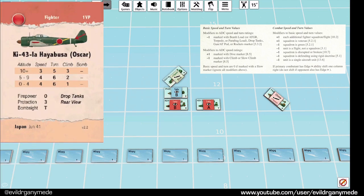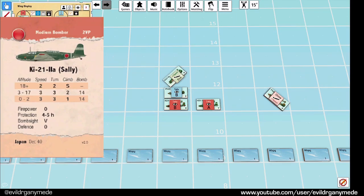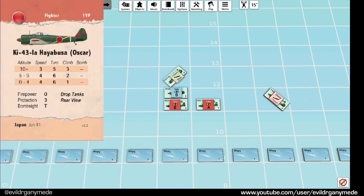The bombers are speed 3 but modified down to 2 because of bombs. The Hayabusa is speed 3 but it's diving so it's a basic speed of 4, plus 1 for veteran - so it would get plus 2 on total speed for a result of 5. If we went with the bomber it would be speed 3 minus 1 for bomb load = 2, plus 1 for each additional fighter involved = 3. So in this case we're actually better off going with the Hayabusa, giving us a 5.